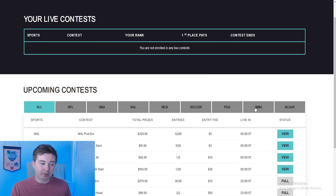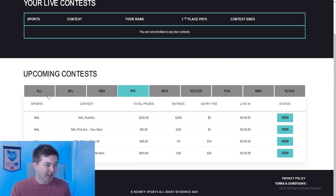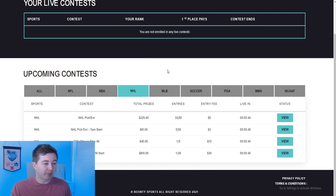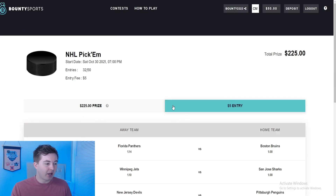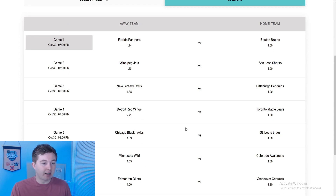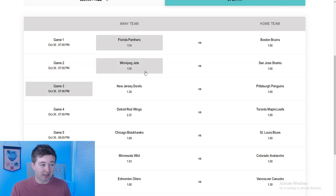Once you guys have your $5 you want to choose a contest to enter. They have a variety of sports but obviously I'll be going with NHL. You also have a bunch of different entry fees ranging from $3 to $30, and prizes from $45 to $810. There was an NFL one on the front page I saw with almost $2,000 in prizes. I'm just gonna keep it simple here with the $5 NHL pick'em. They're gonna have some games from that night — you choose who you think's gonna win each game. The favorite gives you one point, the underdog gives you more. You try and get the most total points. Florida's undefeated so the fact that they're the underdog I think makes me have to pick them.